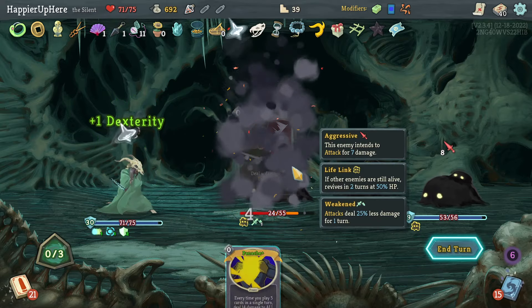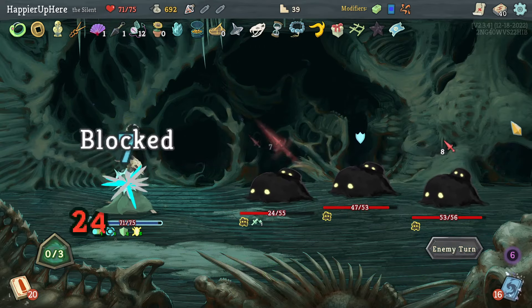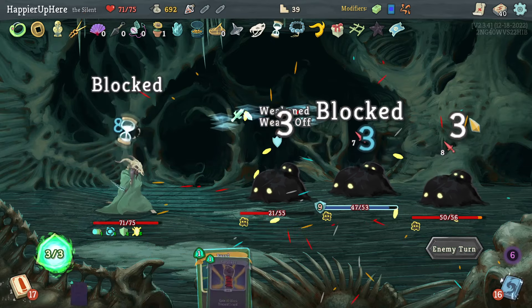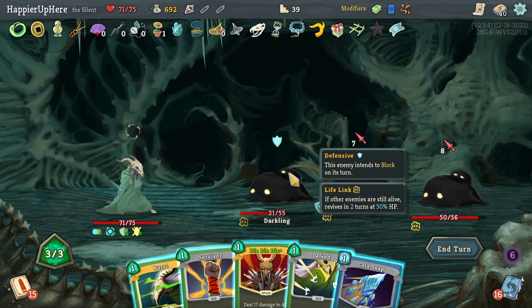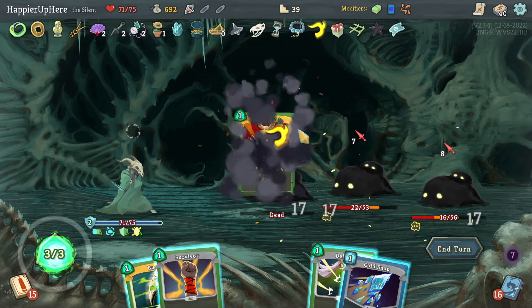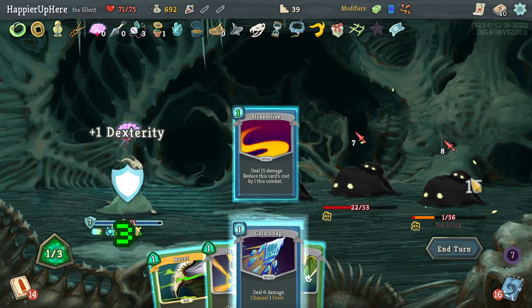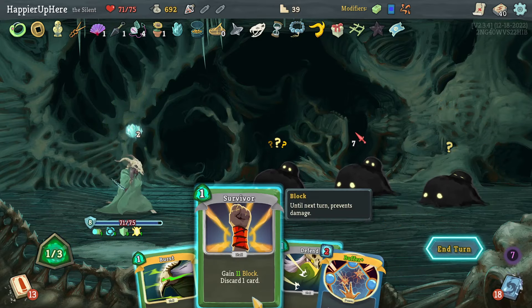Got a zero-cost card — Panache is actually a good thing to play. I'm sure I drew Wraith Form which means I won't be able to play it again and I might need it more urgently later. At 15 I can do Die Die Die twice — kills one of them. Streamline plus Cold Snap kills the other.